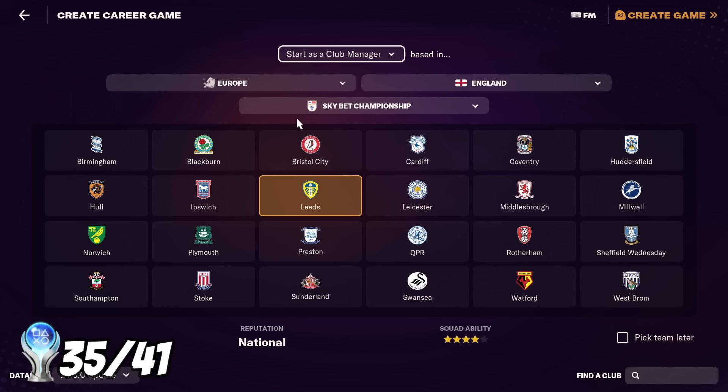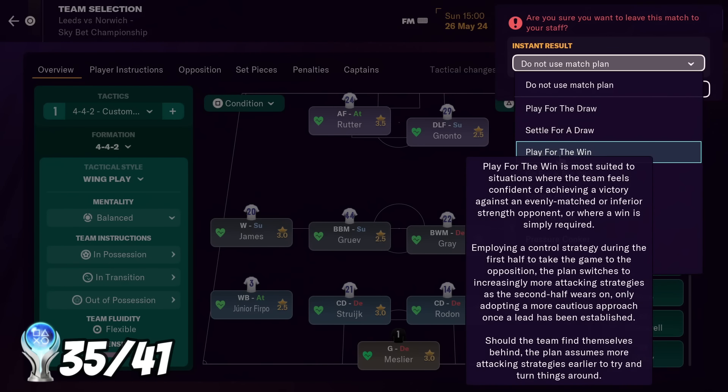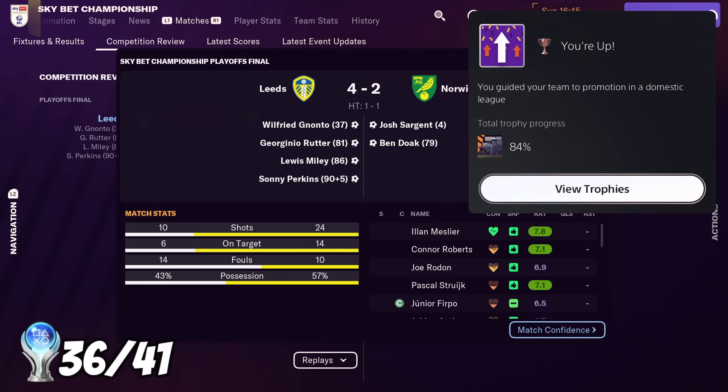For my next trophy I need to get promoted, so I'm going to choose Leeds. We're just going to play through this and hopefully get promoted on the first time of asking. Another trophy I haven't got yet is to win a competitive match after being two goals down at halftime — since I've been simming with really good teams like Man City, PSG, and Real Madrid, that's just never happened to me. So I'm hoping I have better luck with Leeds. This is the playoff final — I'm going to go for an instant result, play for the win. A 4-2 win over Norwich — we get the trophy: You're Up. You guided your team to promotion in a domestic league.